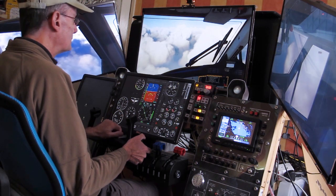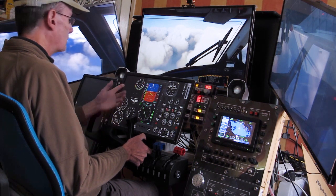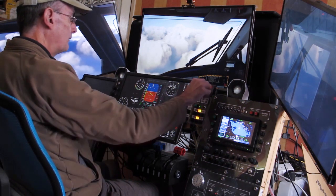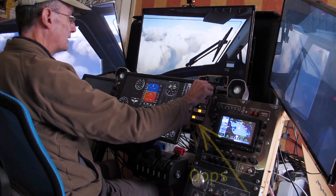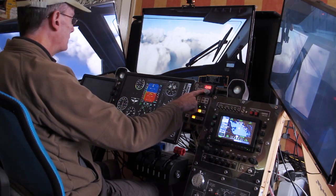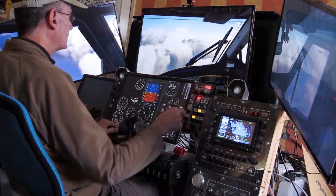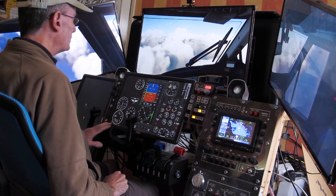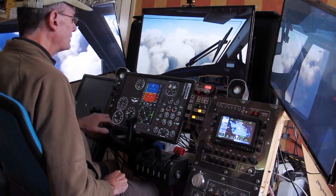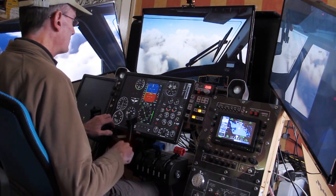Remembering this autopilot - the KAP-140 - doesn't actually have an IAS hold, so we have to watch the speed. If we level out at 2,000 feet... I pressed the ARM button there - don't forget this auto-arms. As soon as I change the pre-selected altitude, that is armed, so we should get the altitude alerts and then it should level off at 2,000 feet.